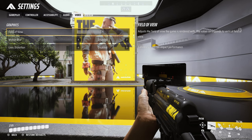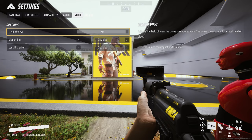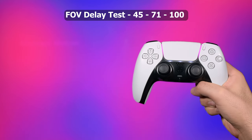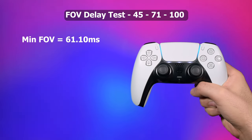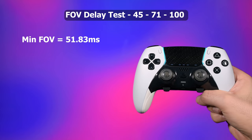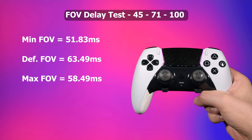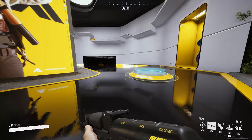Field of View is one of the most important options — making it higher lets you see more areas around you. I tested minimum, default, and maximum values and the difference isn't huge. For DualSense: Min 61.1ms, Default 58.33ms, Max 64.99ms. For DualSense Edge: Min 51.83ms, Default 63.49ms, Max 58.49ms. The numbers are very close, so use any field of view you like.